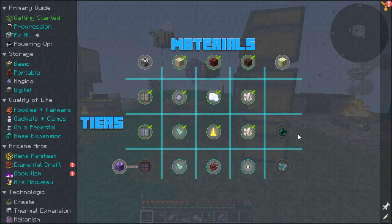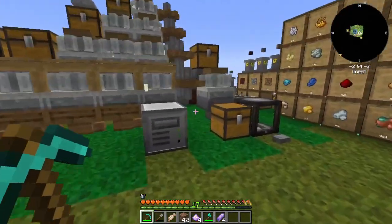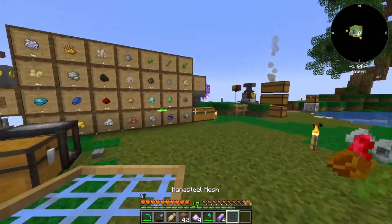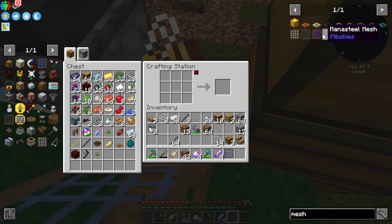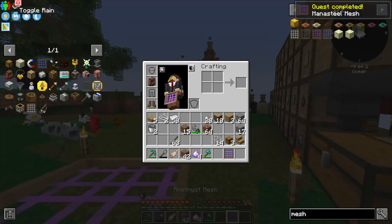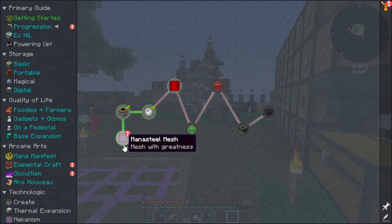We'll just do our spare one for now, which is this one. Let's do that — oh, come on — amethyst! Quest completed: mana steel — I think you mean amethyst, right? It's so confusing.